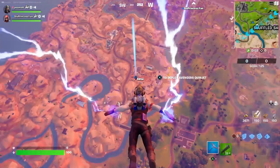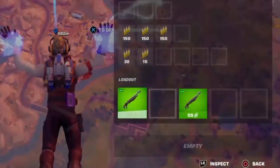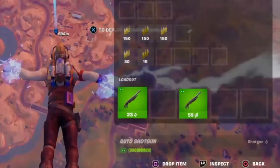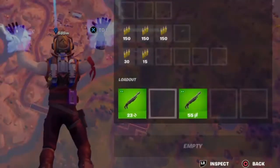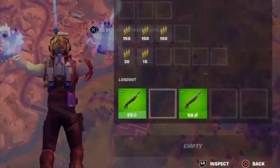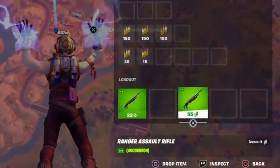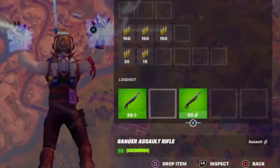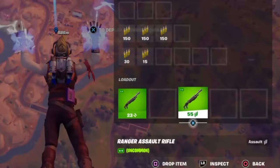I always see it in Rumble. I saw it one time in Zero Builds but I don't know where the clip is. They show the shotgun in your inventory. I seen it and I hurried up and snagged the clip. I don't think anybody ever noticed it yet. I noticed it a couple times. I saw it one time in Zero Builds, went in my class, and boom, it popped up for some reason.